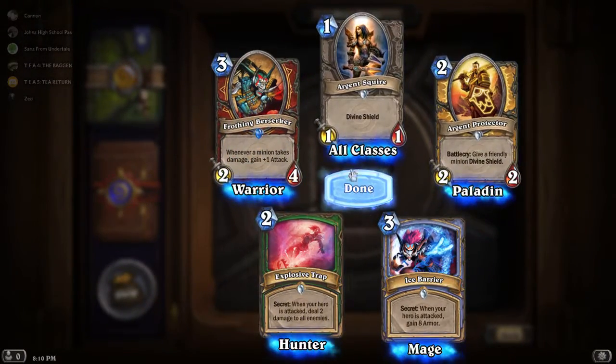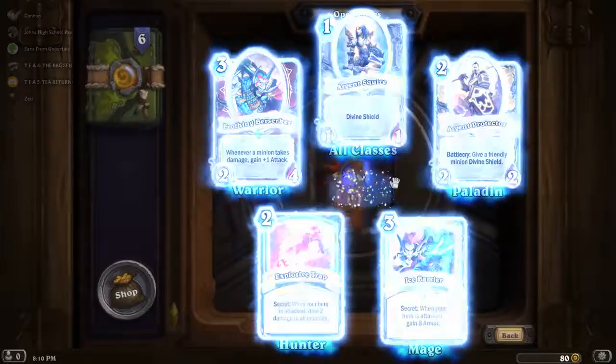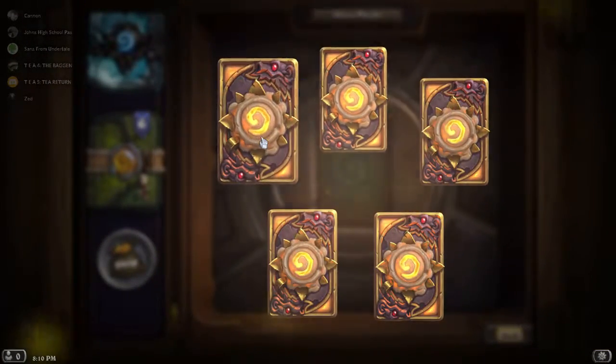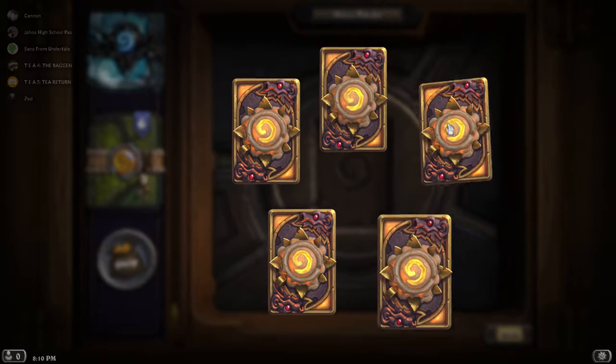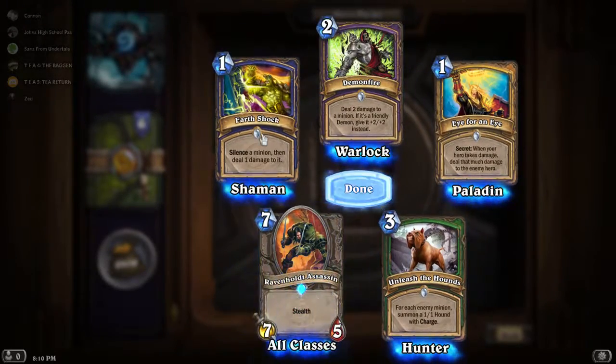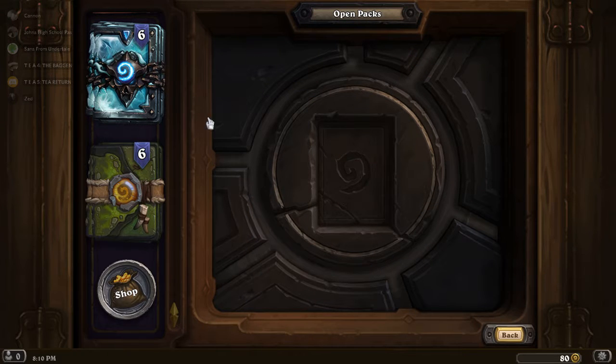All these cards are pretty solid and I've seen them see play before. I'm not sure about Argent Protector, but Battlecry Divine Shield. This is the final classic pack — no Legendaries. Nothing special. I mean, this is a good opportunity to save big on Dust if you want to save money.